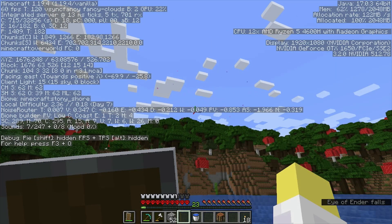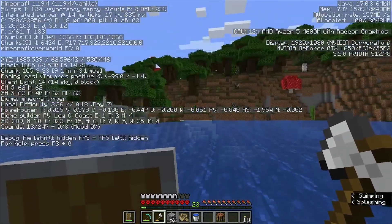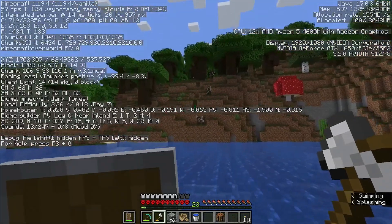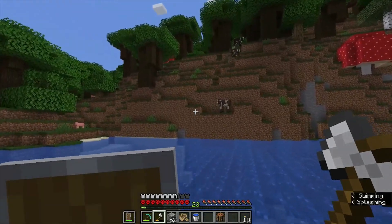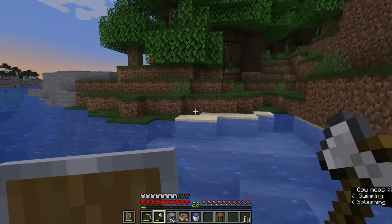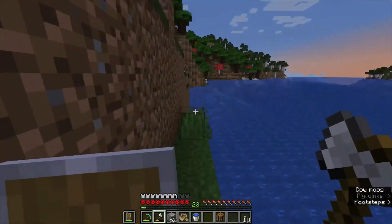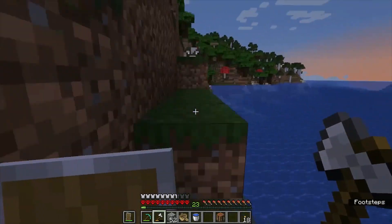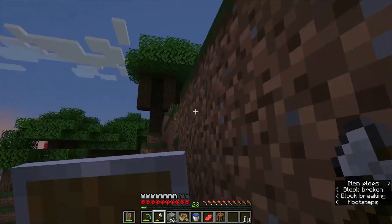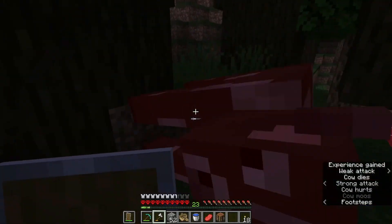Oh, we lost it — it just broke in the air. That's okay, we still have two more. It still says we need to go southeast. We might need to throw another one from on top of the roofed forest. I want to get more food — I see cows and pigs here. The eye indicated we need to go more east than south. The sun is setting — time to sleep. Let's collect a bit more food first.